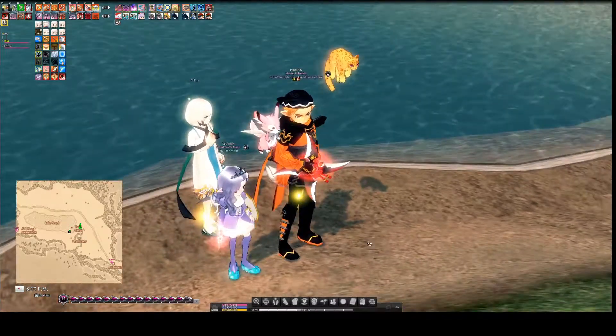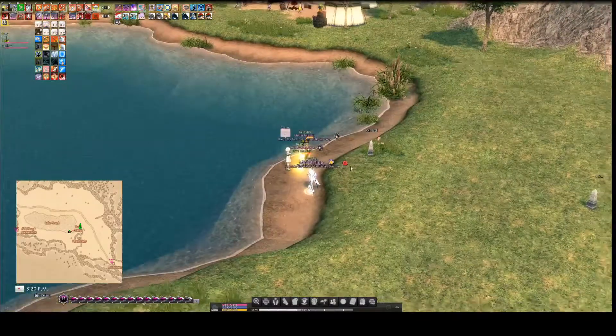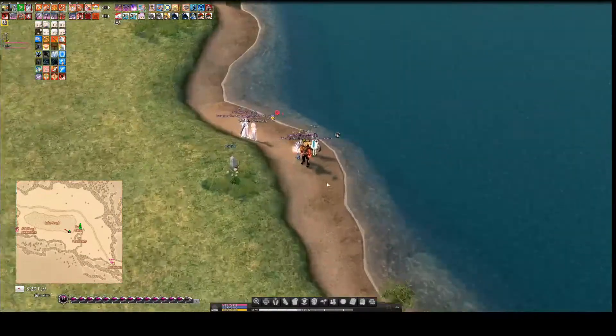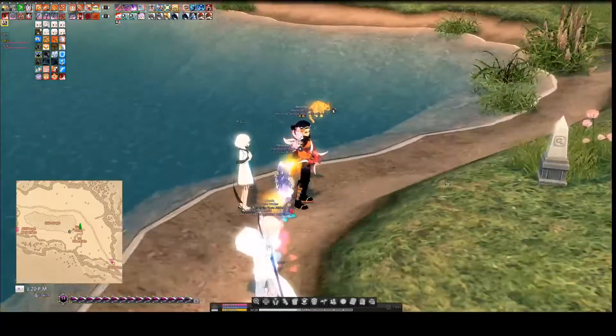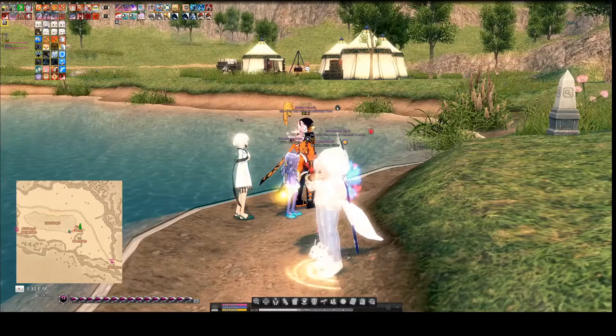Hello everybody and welcome back to another video. We're going to be doing Cid, which is over by the Bard Camp at Apneag Lake. N here gives you the quest to do it. You initially start it with a storyline that starts with the people at the Bard Camp.